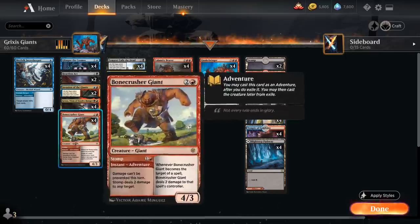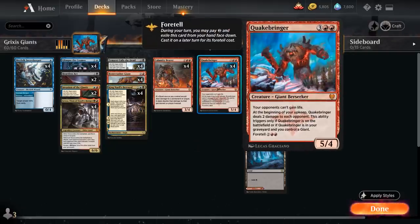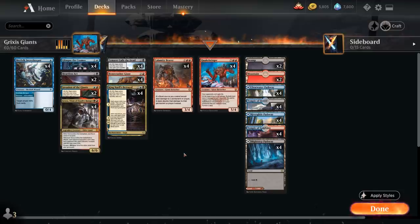At three mana we have Bonecrusher and our two sagas, and our final card is Calamity Bearer, the four-mana 3/4 Giant Berserker saying if a giant source we control would deal damage to a permanent or player, it deals double that damage instead. Multiple copies of Calamity Bearer stack — two copies means we deal quadruple damage. It also works with Quakebringer, so with one Calamity Bearer in play we deal four damage per trigger. A 3/4 attacks for essentially six damage, so that can quickly end the game.